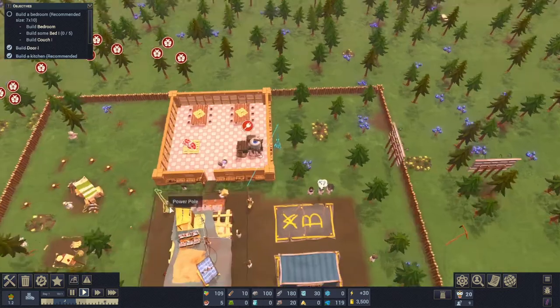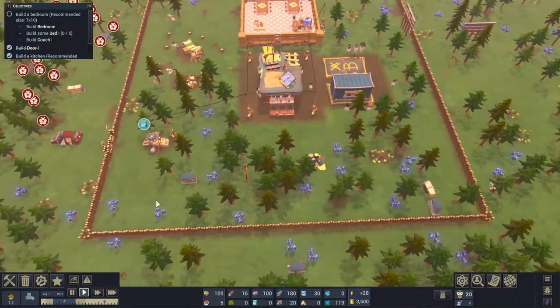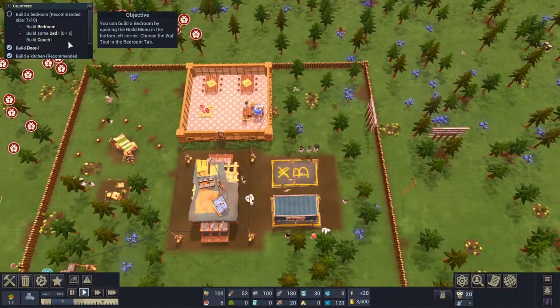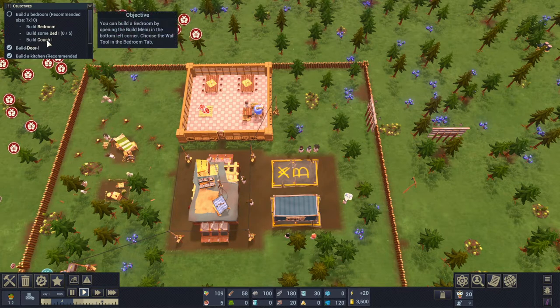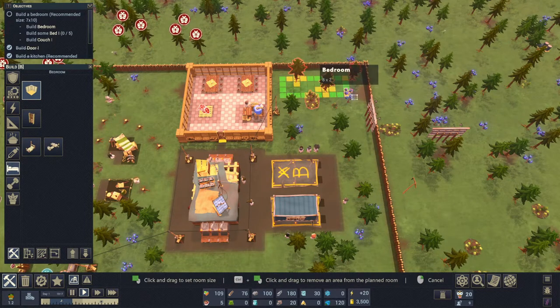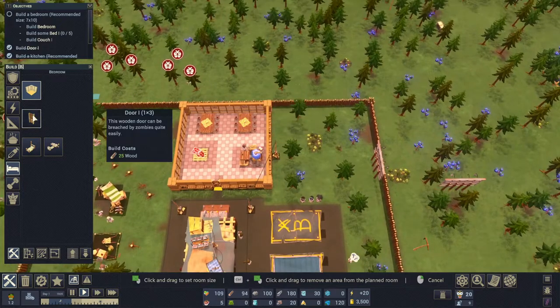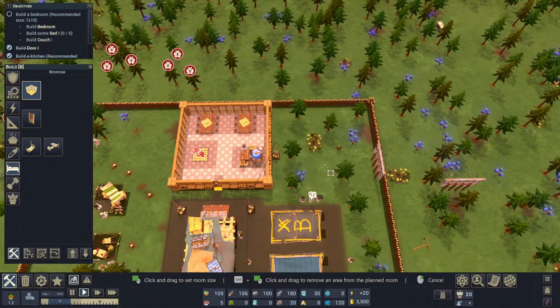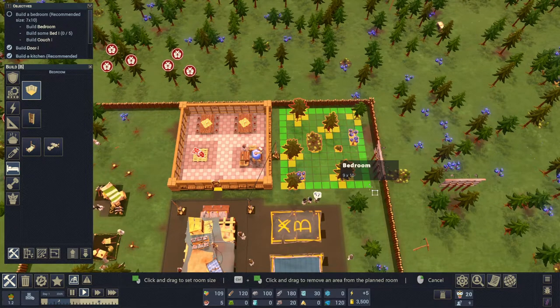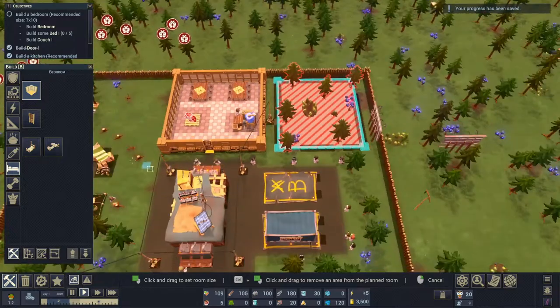We'll sort the power out - there we go, that's powered and this is powered. Next on the agenda is to build a bedroom. Seven by ten, we need five beds and a couch. Actually, I'm going nine by ten - I want to make it a bit bigger, same size as the kitchen.